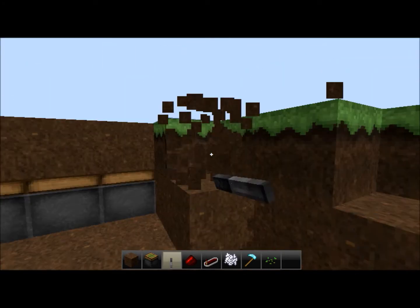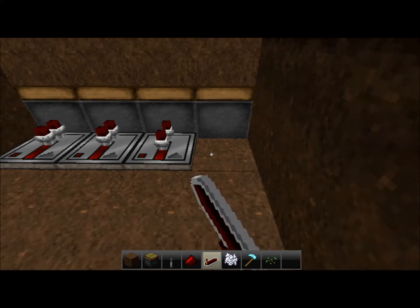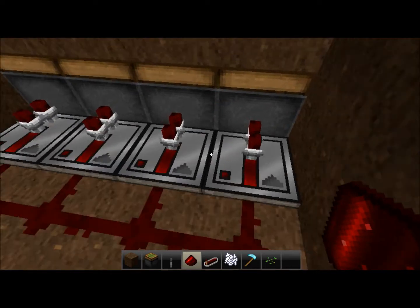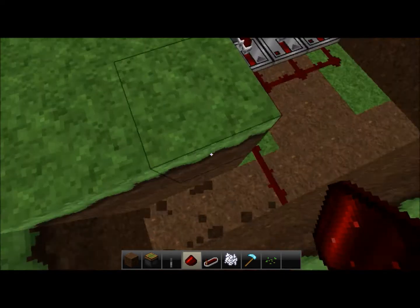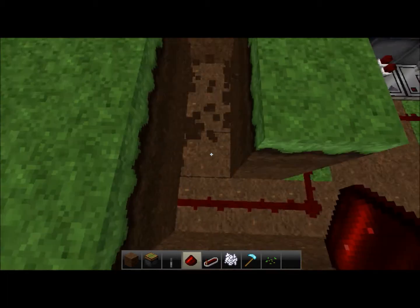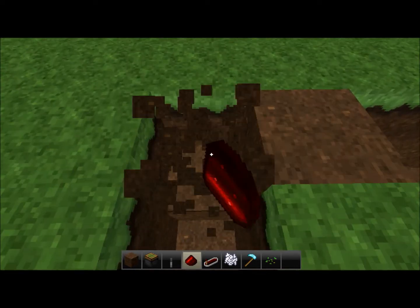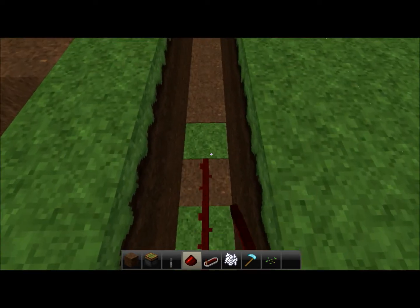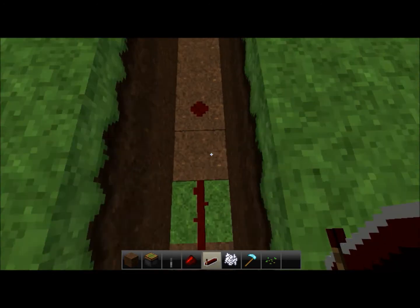Now do the same for the other side. Do the same thing — place redstone repeaters and redstone. Now this is where you've got to really do some work. Dig a two-deep little trench all the way to the other side — this is going to be where your lever is placed, so one lever can power both sides. Place redstone on the second block down in the hole, and about halfway through — about where you would put your water source — place a repeater facing that way.